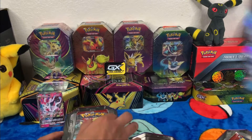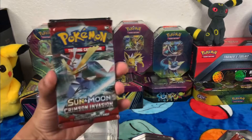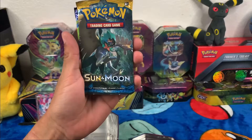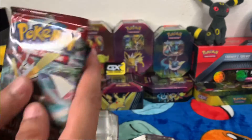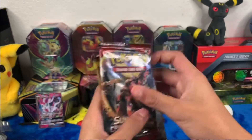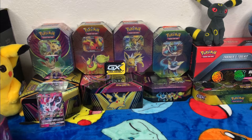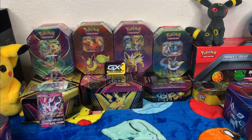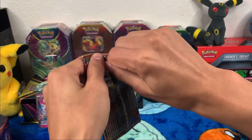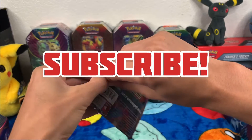There's a code card there for you guys. We got Crimson Invasion, Burning Shadows, Sun and Moon, and Evolutions — four pretty nice packs in there if you ask me. I like all those. My nephew Steven is helping me out. I'm gonna start off with this Sun and Moon Crimson Invasion.